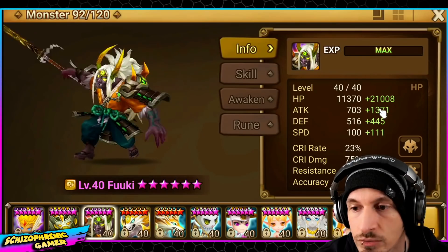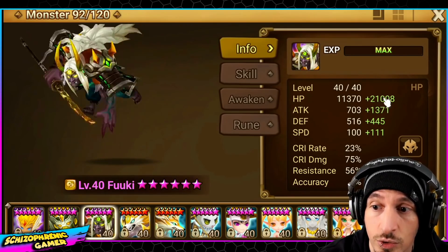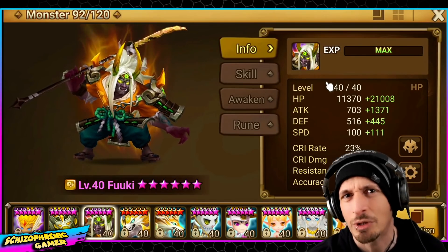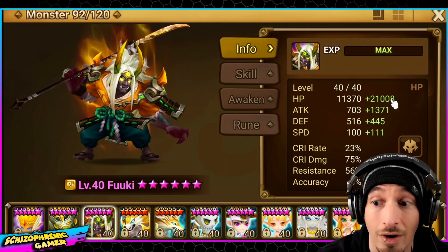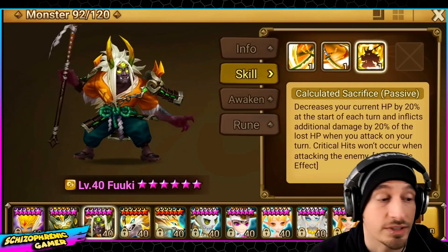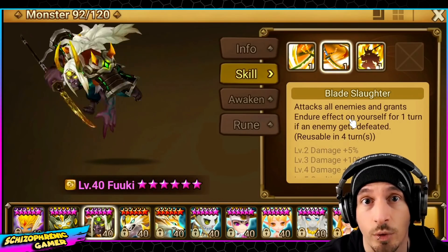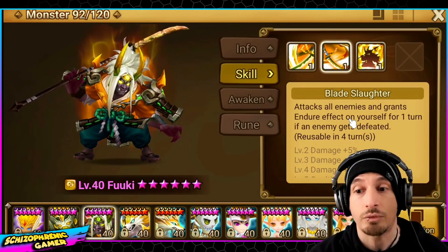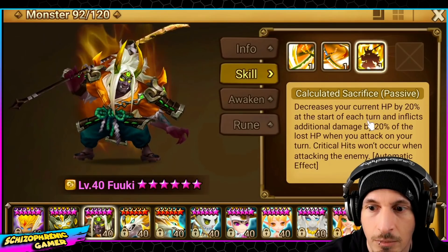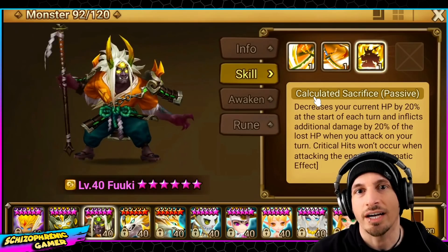So let's say we have him on around 32,000 HP. If he loses two-thirds — say 21,000 HP during the course of battle, from things hitting him and his passive draining HP — then 20% of that lost HP is about 4,000 additional damage. That's not really too crazy for an AoE — 4,000 extra damage. Additional damage is kind of like pure damage, so it's actually better against things that have high defense that aren't defense broken. I feel like he may actually be pretty decent against units like Arty Male, Feng Yan, or Dark Paladin.